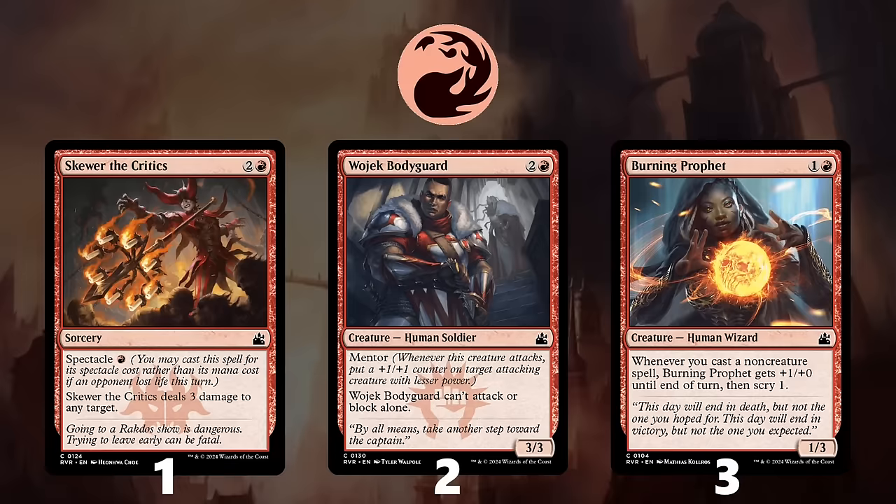Number 2 is Wojek Bodyguard, which is an excellent threat for your aggressive decks. If you have Wojek, it is good to prioritize haste creatures, so you can still attack with it even if your opponent kills your other threats. The upside is tremendous though, so Wojek is still worth the potential downside.